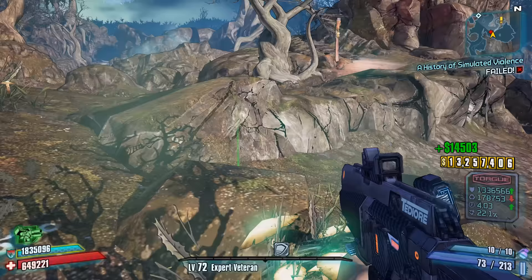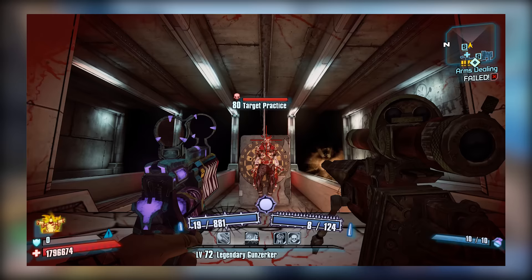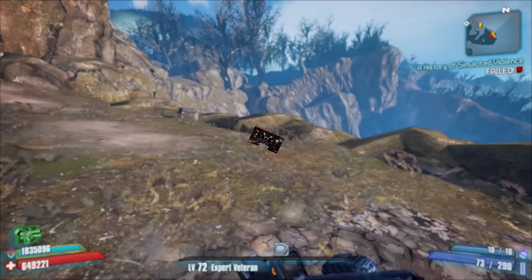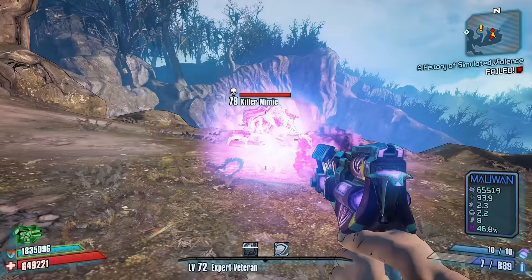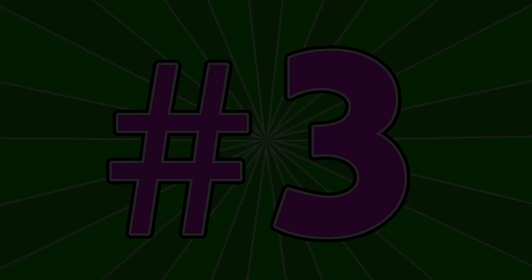Assuming you reach the later parts of Borderlands 2, Salvador can more easily take advantage of certain unique weapons' passive effects, which on top of all the aforementioned things makes Salvador even more ridiculous and the ideal character to solo raid bosses with. You get a great combination of damage output as well as potential healing and damage boosting. He might be a little harder to start, but once you get a good skill synergy going on, Salvador is monstrous and will pretty much steamroll 99% of whatever is in front of you, provided you have the right equipment and build.